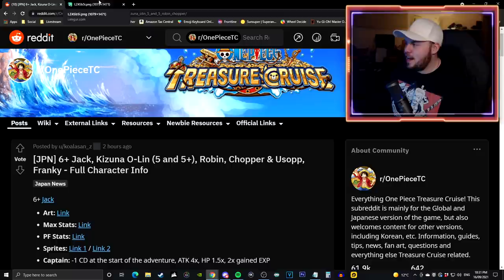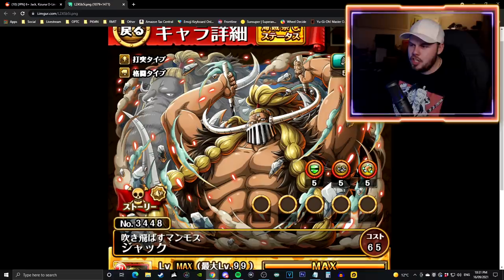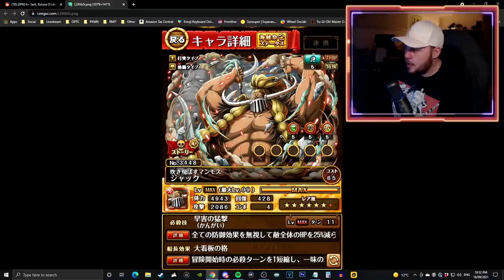Let's talk about Jack first because that's the character everyone is most excited for. Shout out to Kawala Sam for the translations here. This is what the 6 plus Jack actually looks like - we had a preview of this artwork not long ago. They officially tweeted out a whole bunch of different artworks, and we were suspecting it was either going to be a V2 Jack or a super evolution.